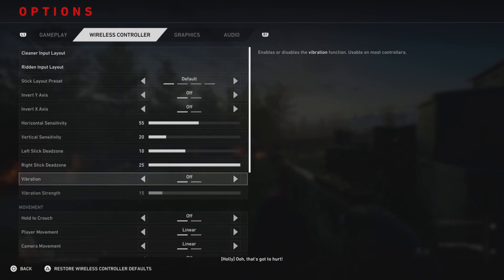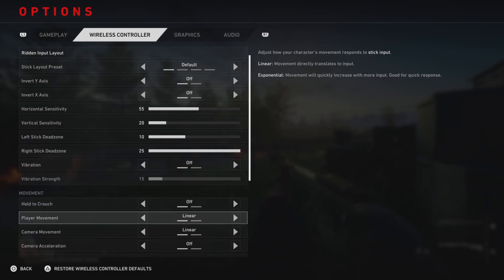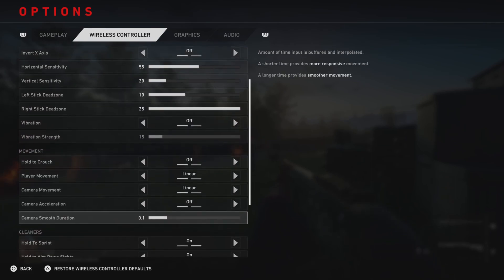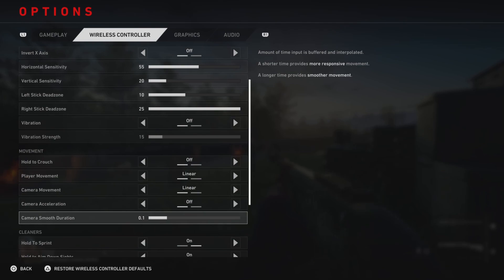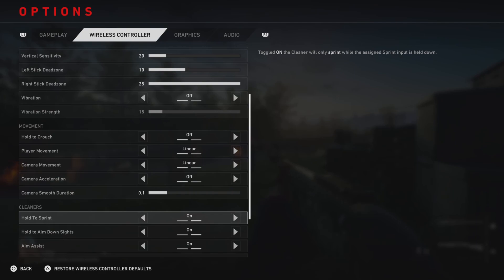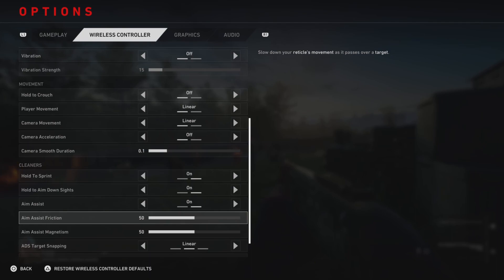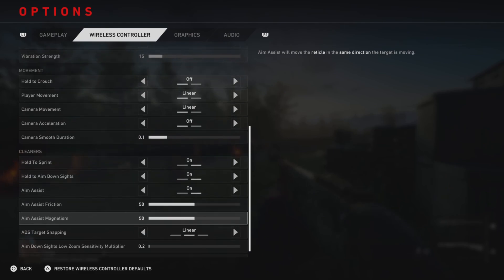Dead zone settings are based on your controller — if you have a brand new controller you could probably turn the dead zones all the way down. For movement, I would turn 'hold to crouch' off; there's no point in having to hold it. I put all movement settings on linear. The difference between exponential and linear: on exponential the sensitivity increases as you look up and down, and we don't want that.